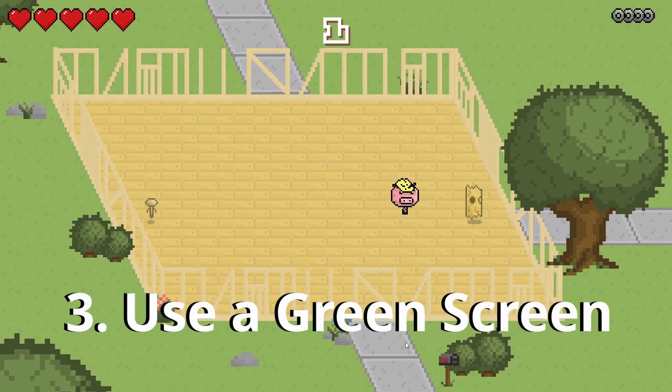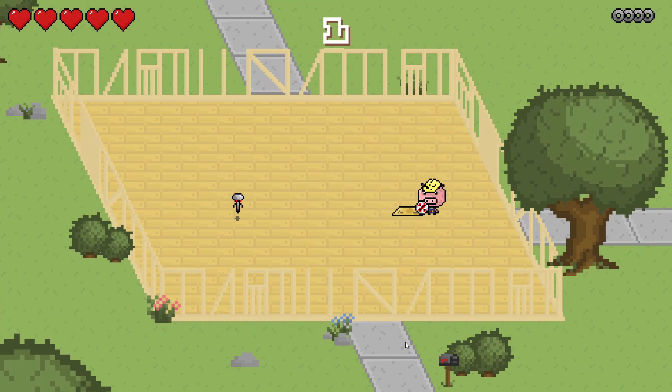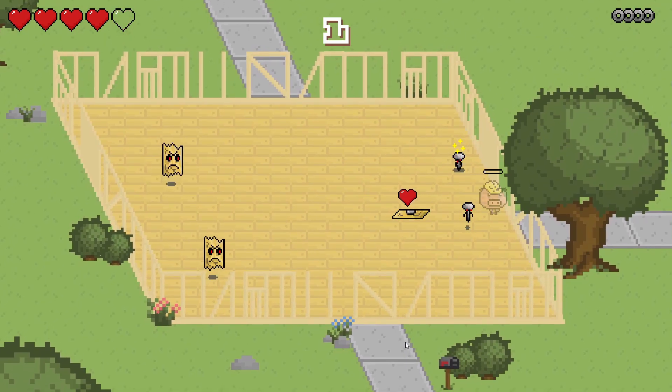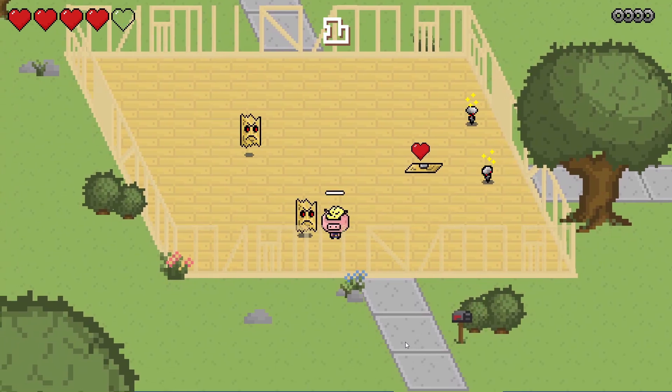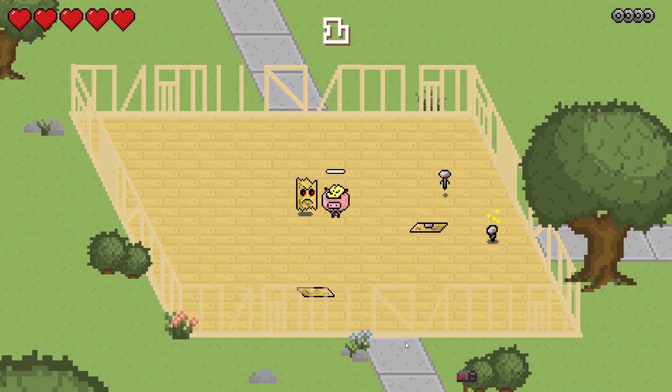Tip number three is to use a green screen. I know that using a green screen can be seen as maybe a little tacky or cringy, but it's a lot better than having an unpleasant or messy backdrop. Using a green screen will also let you do some really fun and creative things when you're editing the video, and if you're a game developer like me, it'll allow you to show off your game footage in the background when nothing else is going on.